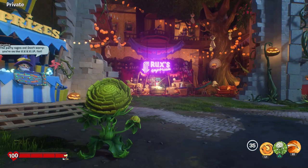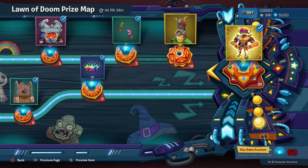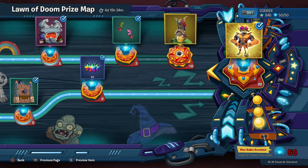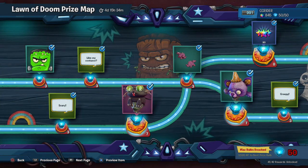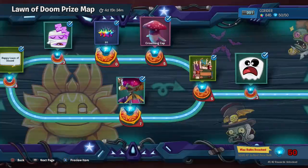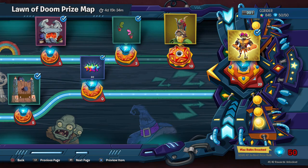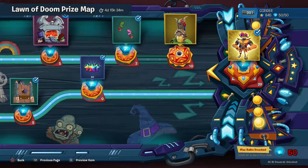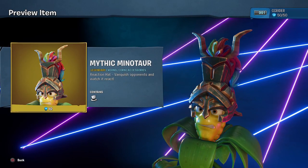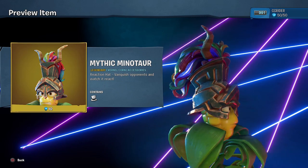Hello ZebraHerd, welcome back to Plants vs. Zombies Battle for Neighborville. Today we're taking a look at the Lawn of Doom prize map. It's back from last year. It basically has everything completed except for the only two things I missed — this was the only prize map where I didn't get everything done. So we're going to be focusing on getting those two things done. First thing we're doing today is checking out the Mythic Minotaur Legendary Hat for the Colonel Khorne.